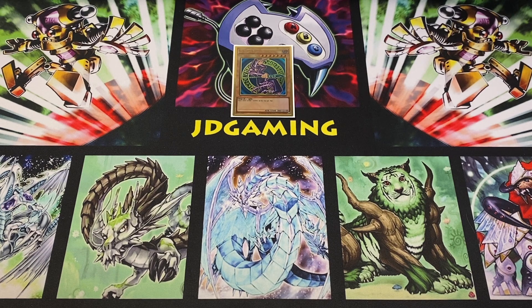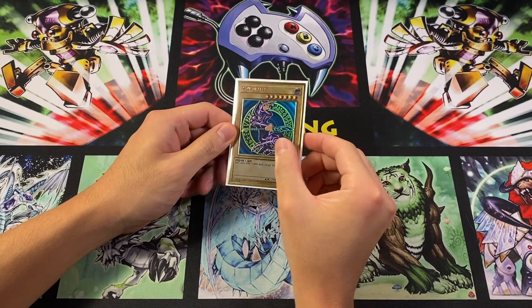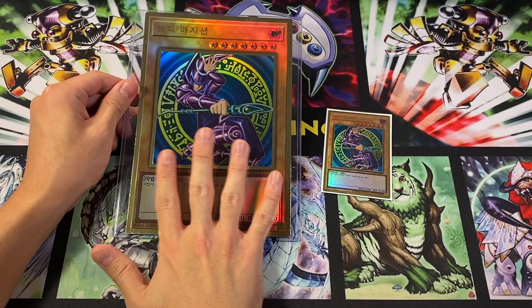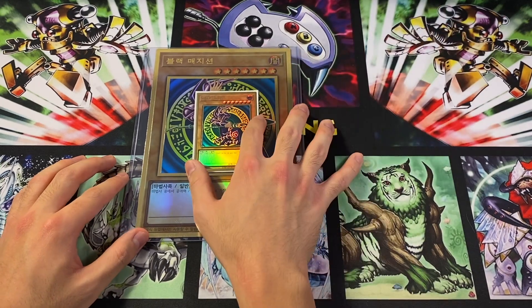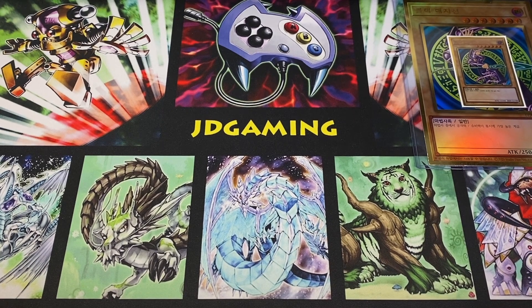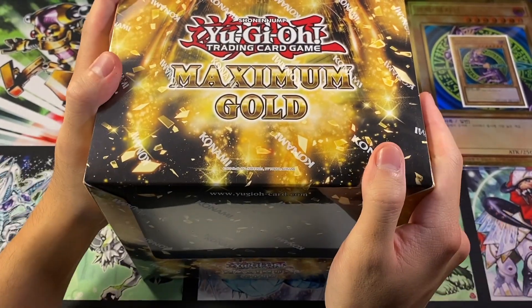Hey everybody, this is JD Gaming, back today with another premium gold opening. Last time we actually looked at the Korean OCG version to see things like the gorgeous 3D embossed Dark Magician, and the giant oversized card from that special set. Those videos I'll leave in the top right corner, but the reason I have them here today is I wanted to compare them to our TCG version of Maximum Gold. I have a display box here.